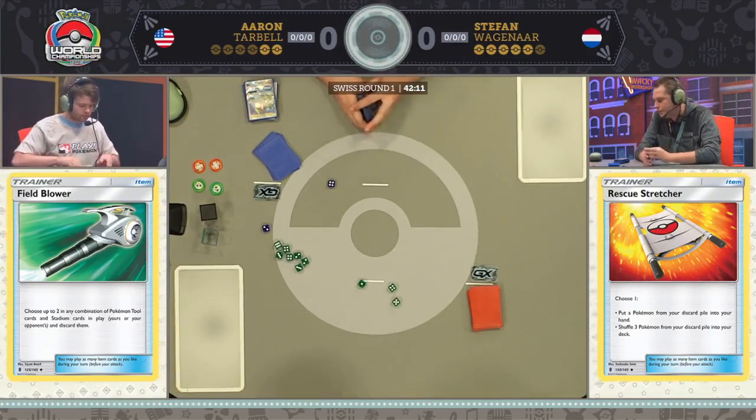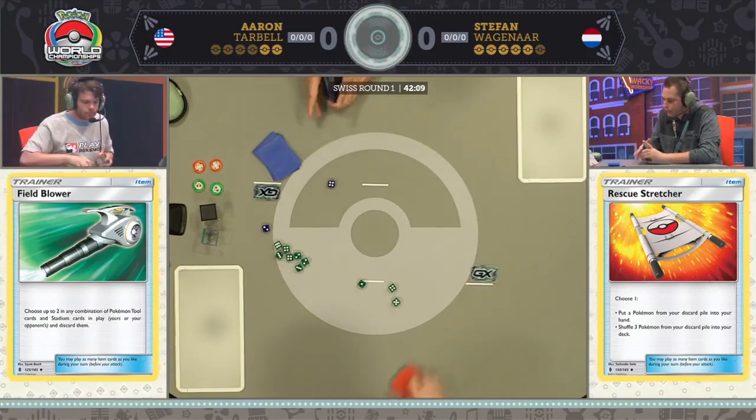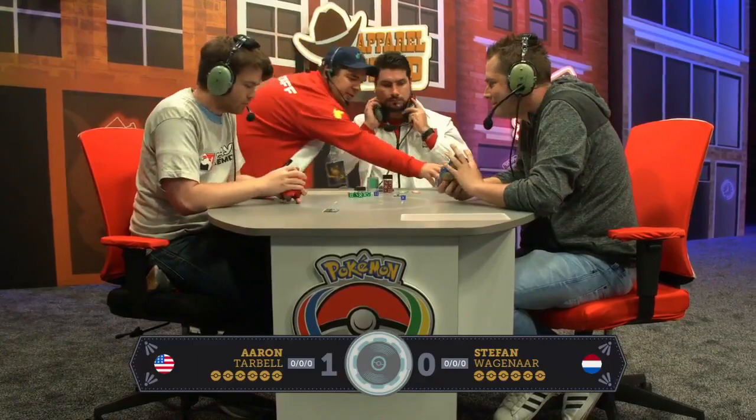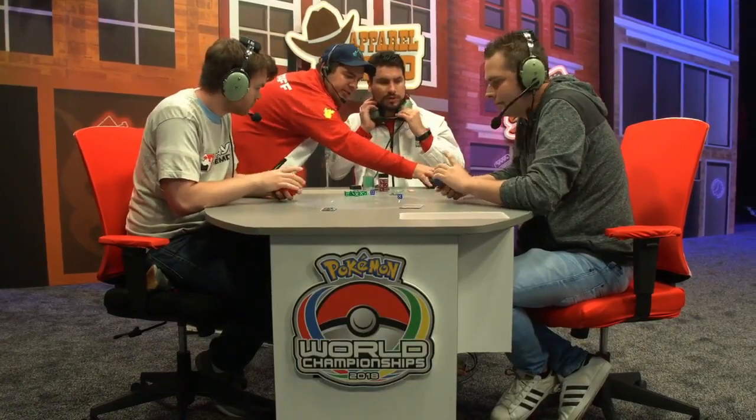Aaron was looking to get through very quickly and run into good matchups. He has a pretty great matchup in Rayquaza thanks to the weakness. And if he plays against Zoroark GX decks, he has Gallade, so the deck is pretty well suited for the current meta. He can run into a few matchups and feel great. So far, his decision's looking genius — that was probably one of the easiest wins you can get.